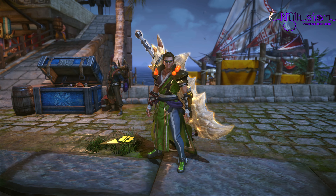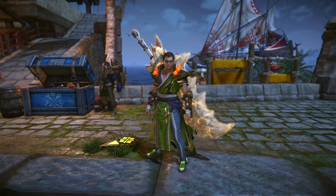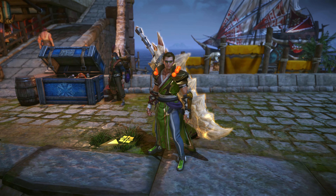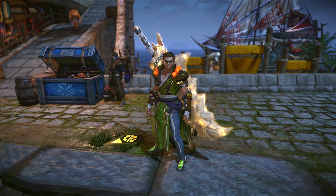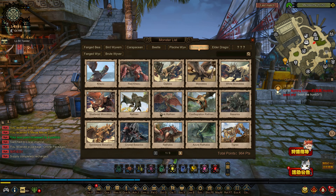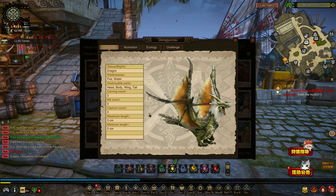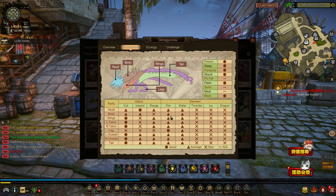It's a flying wyvern. Looks like its element is dragon, and it can cause paralysis. I assume its attack pattern is similar to Beru Gyros, but we'll see as we get in there. It looks like you can break the same parts as Beru Gyros. It's only kind of weak to fire — just on the legs — and not really weak to other elements.